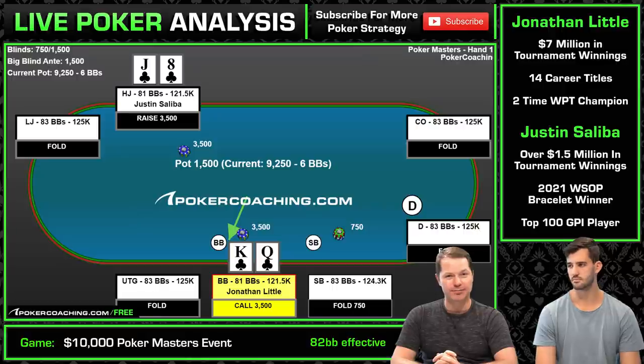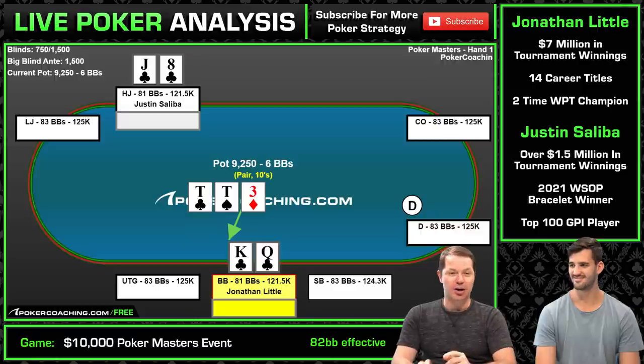You can 3-bet, you can call. GTO charts say call. Justin says 3-bet. I just call because I know JustGTO is going to find a lot of 4-bet bluffs, and I don't really want that.